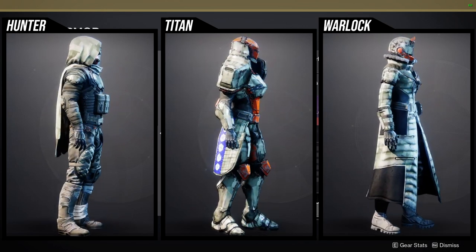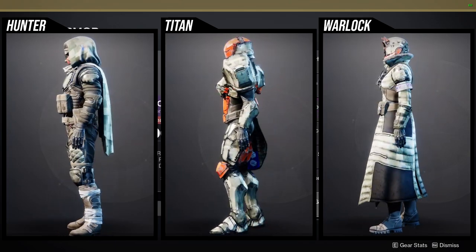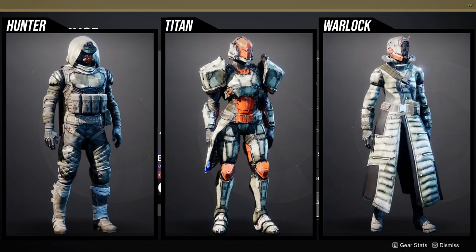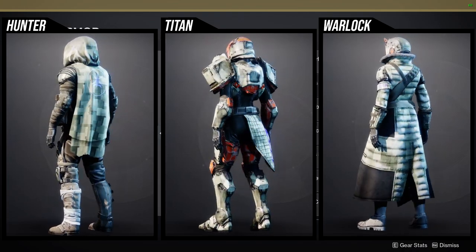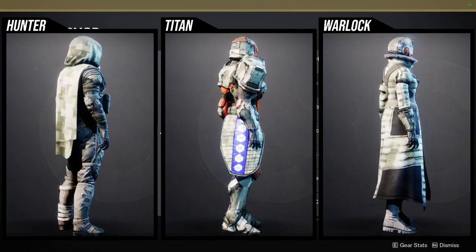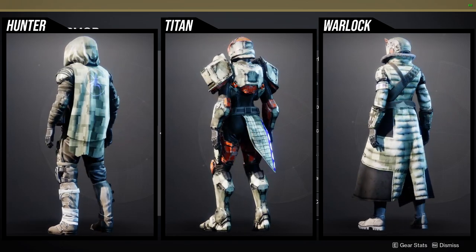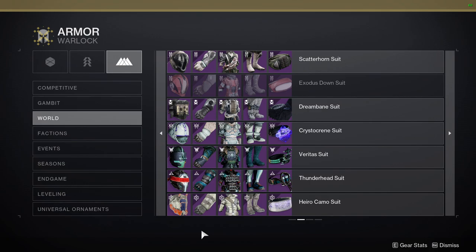The arms are really cool, the chest piece is the weakest part, the boots are super dope, and I'd completely ignore the mark. For the Warlocks, the chest piece is very unique, the boots are really cool for regular use, the arms are boring, the helmet is fine, and the bond is pretty mid. Overall, a lot of pieces are worth a pickup for this armor.